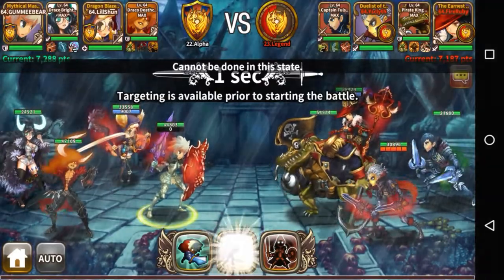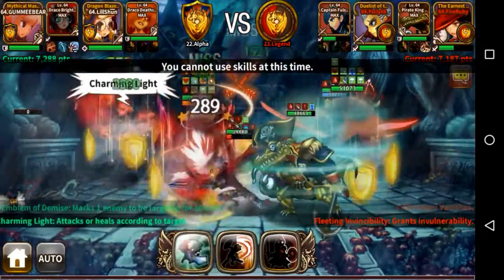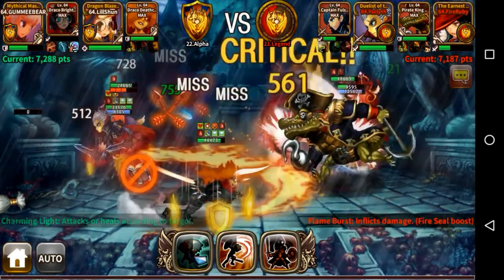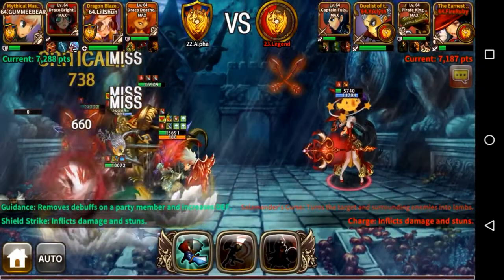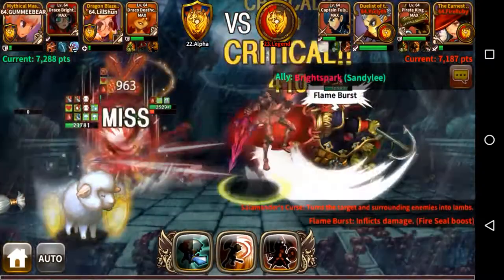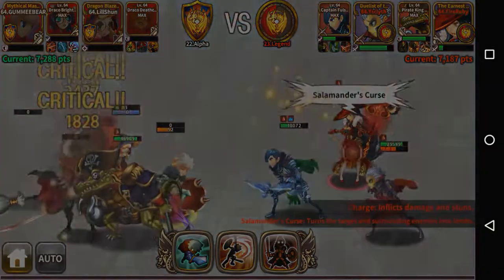Draco Deathcrown is pretty much a tank that's also able to deal good damage. His skills are an enhanced version of what a soldier or knight usually has. His first active skill, Absolute Blow, does 748 damage to an enemy and stuns for 13 seconds — like a warrior shield smash but with more damage and a 13-second stun. Emblem of Demise does 822 damage and focuses the whole party's attack onto a single target for 12 seconds, which is great for focus fire.